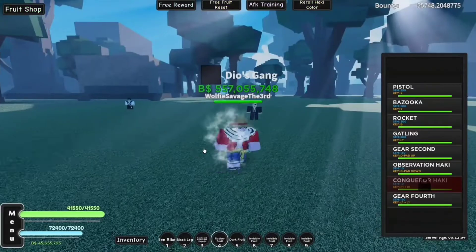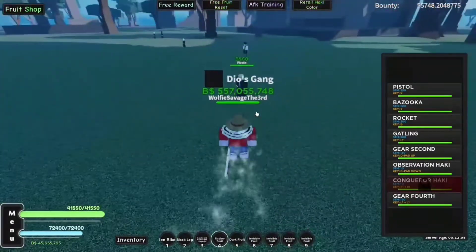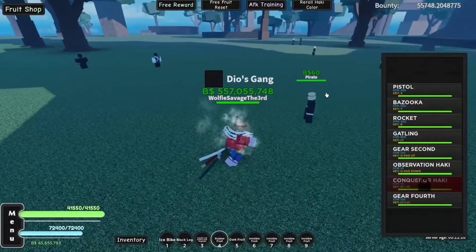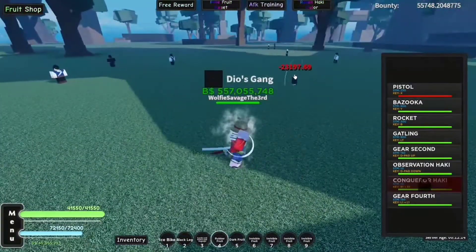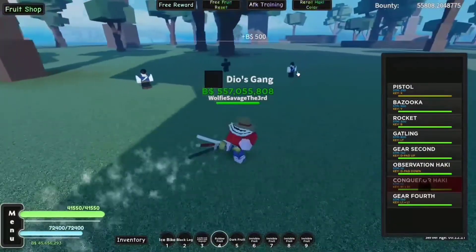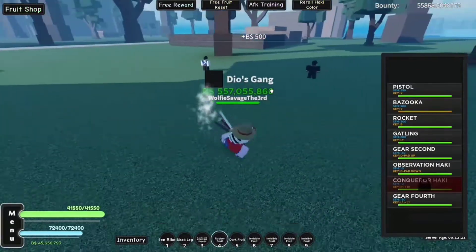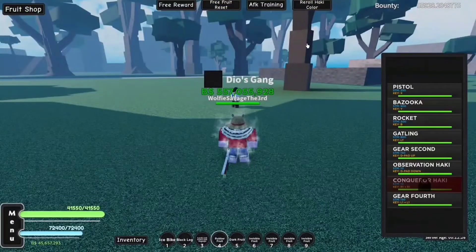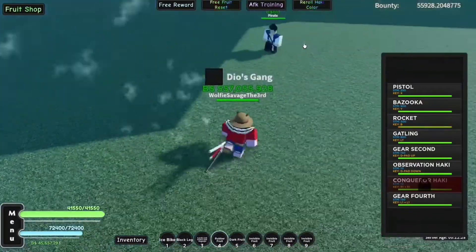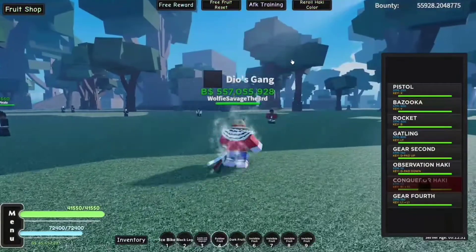And here is Gear 2nd without Hockey. The moves are now instant - you don't even see them happen, apart from Rocket, because it's a transport move and nothing much about that is going to change. Pistol is an instant move with the same range. Basically, if you enable Hockey, you get a Hockey boost, and also a Gear 2nd boost if you have Gear 2nd enabled.